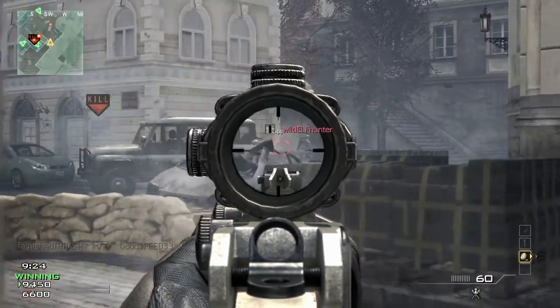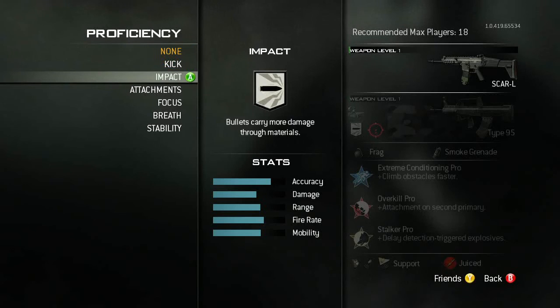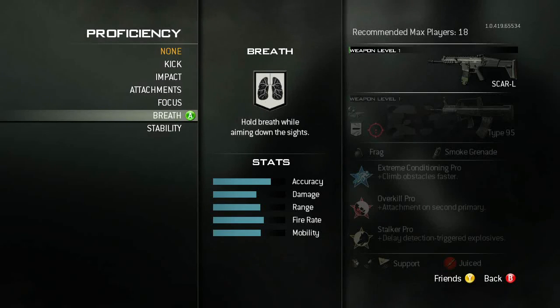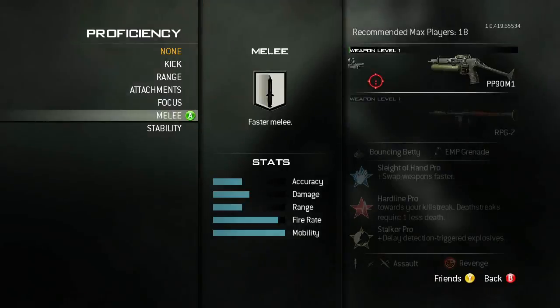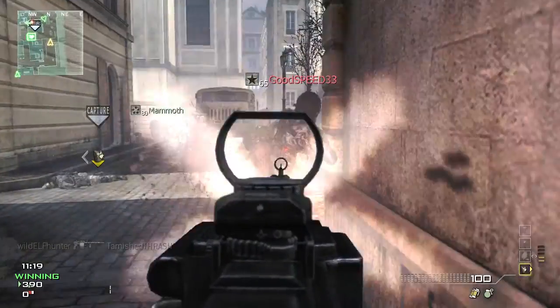There are a variety of proficiencies like reduced kick, reduced sway, and there are some that are actually unique to each class. For instance, the Assault class has an ability to hold breath, similar to the Sniper class. The SMG class has the ability to melee faster. The LMG class has the ability to run faster.